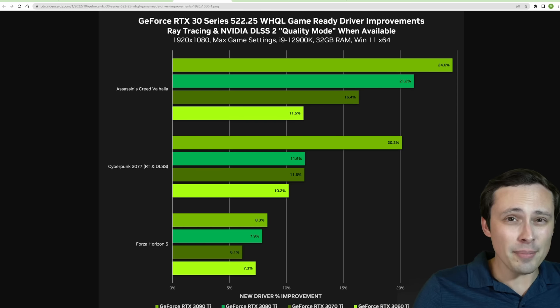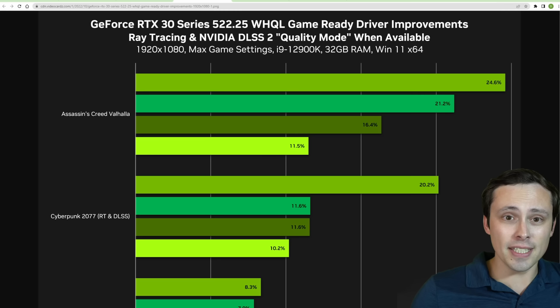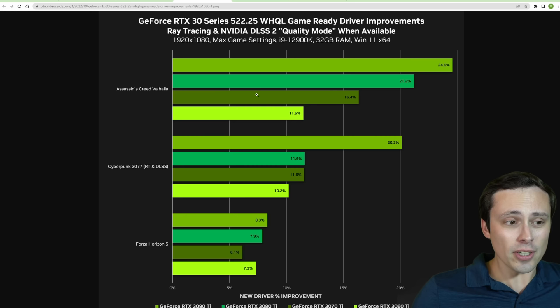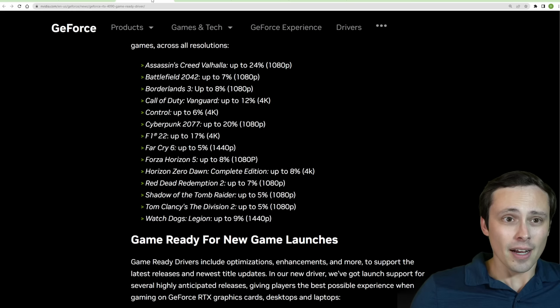Even if you're not buying one of the new RTX 4000 series GPUs, NVIDIA might be giving you a free performance boost on your older NVIDIA GPU with the RTX 30 series on the 522.25 WH-QL Game Ready driver.